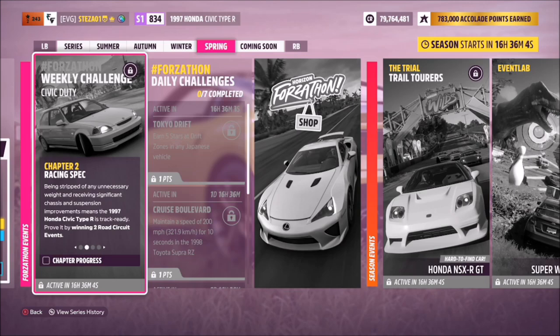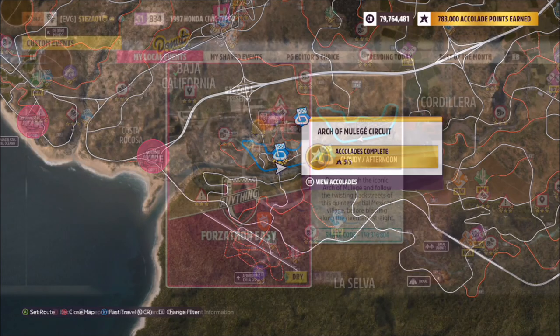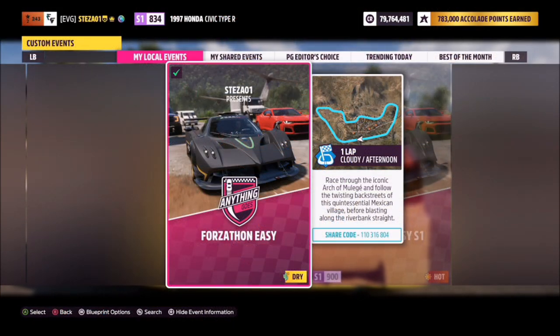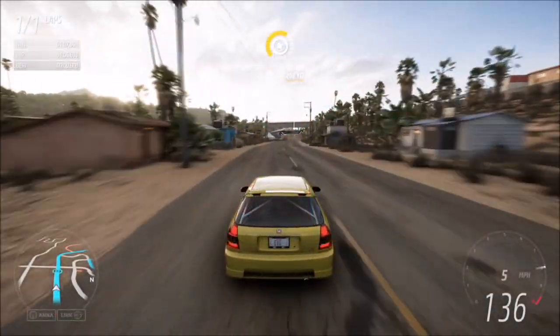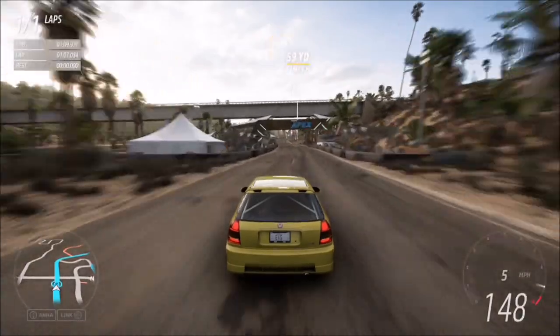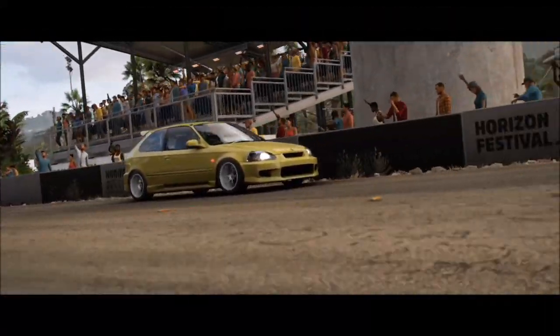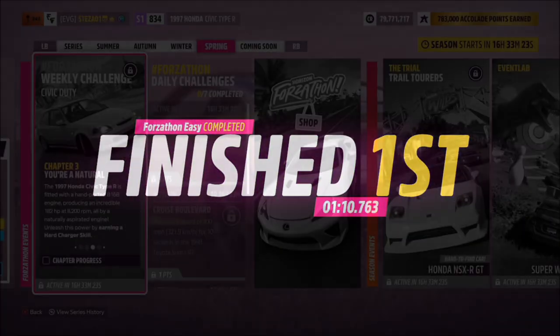The first challenge just wants you to win two road circuit events. To do this I recommend heading over to the Arch Muleesh circuit. I have a race set up there called Forzathon Easy — share code is 110 316 804. It's one lap with no AI drivers and all you have to do is win it twice. It's one of the shortest circuits in the game so it shouldn't be too difficult.